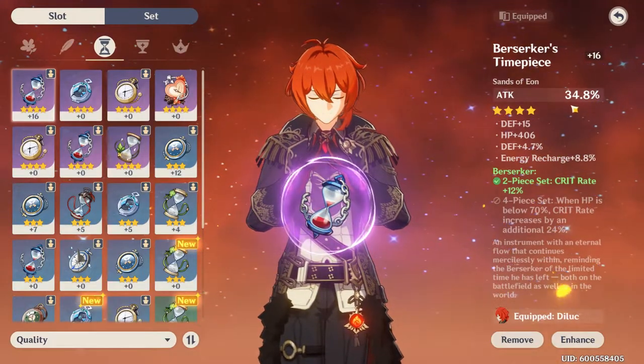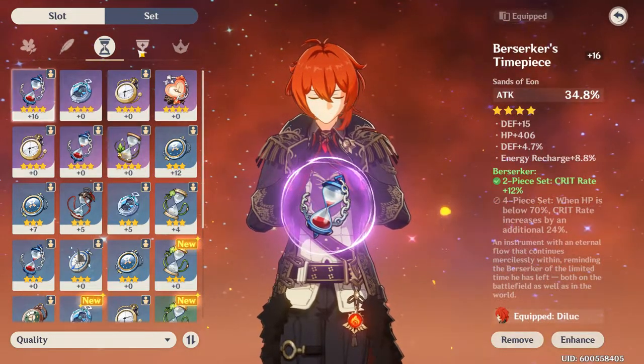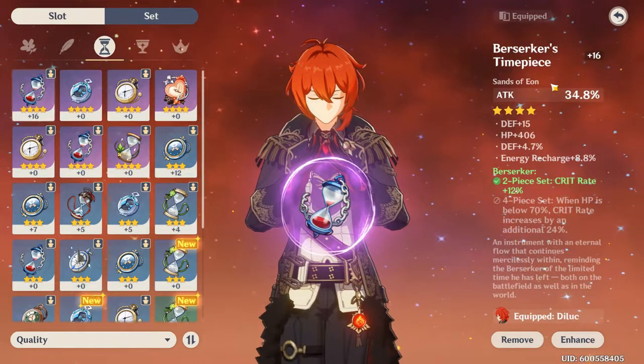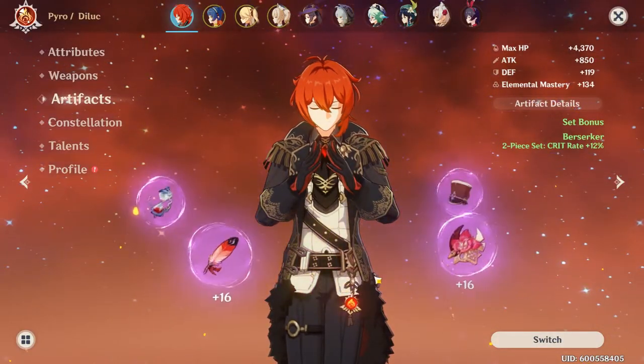You're going to want to have anything with attack percent or attack percent as a sub-stat, because the attack percent sub-stat always has a chance to get a little boost while you're leveling it. That's kind of one of the obvious things.